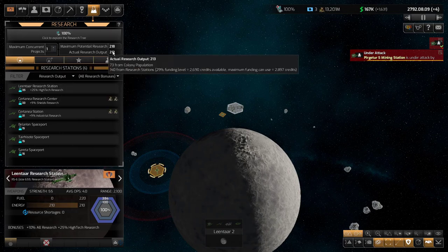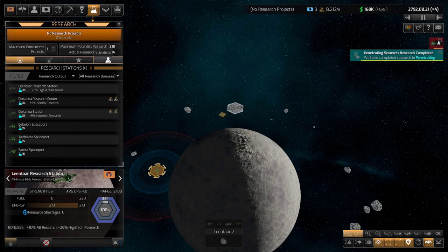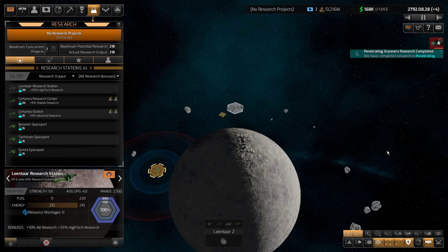Excellent. So I'm going to be up to 250, maybe 260 when this research station and that spaceport come in. I'm really excited. I'm almost running out of research queue items.